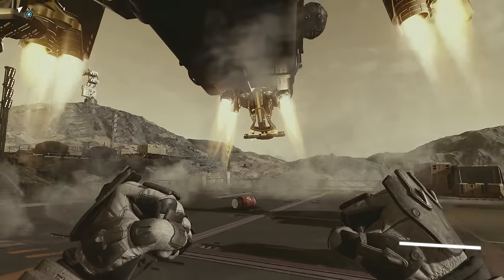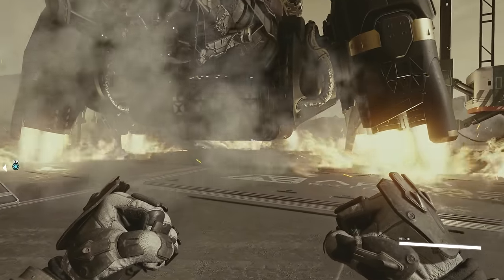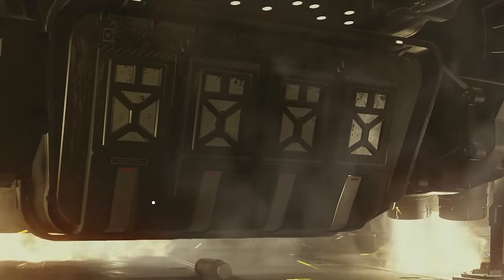There is technically a glitch you can do by placing an explosive barrel underneath the pirate ship — it can cause the ship to just not land. However, I do actually want to fight these pirates. Pirates, please lower your door so I may begin the process of punching you.